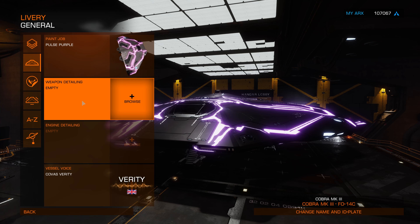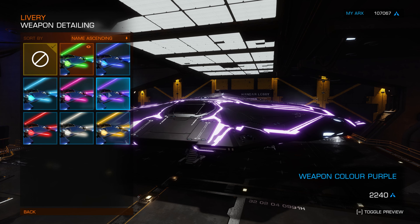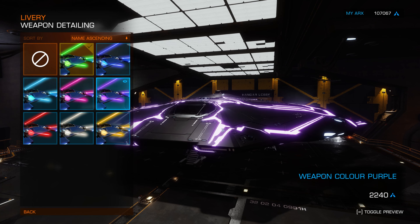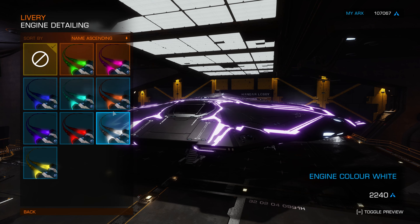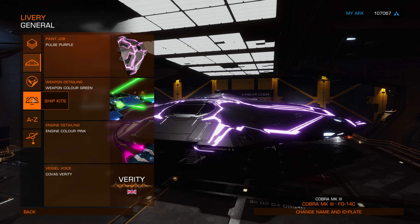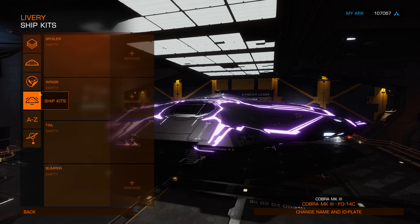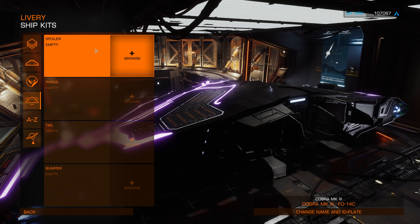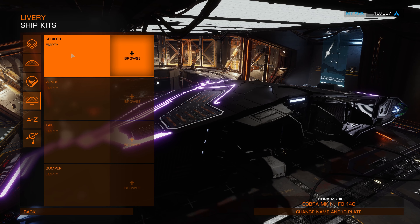And weapon detailing — I'm going to use green because I don't want to use the same color. Engine detailing — I already bought this one. Let's check the ship kit. I'm really glad that Elite Dangerous has so many customization options for your ships, even though some of them require real money. But in Star Citizen you spend a lot more money just for the ships themselves.